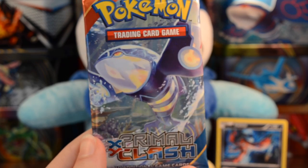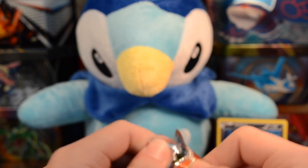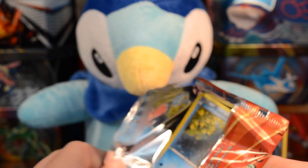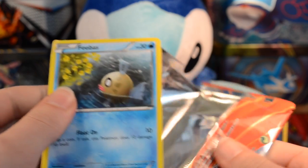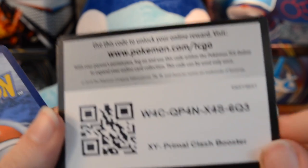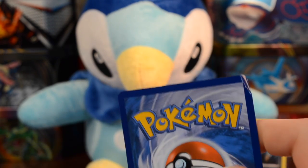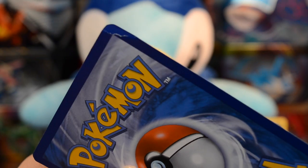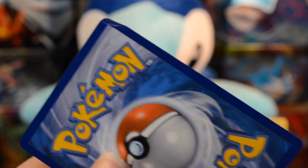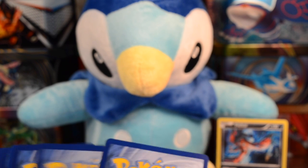My favorite pack we got in this blister — Primal Clash, with Primal Kyogre. We could pull a Primal Kyogre full art! Oh my gosh — Phoebe's is bent. Phoebe's is bent! Way to go, Pokemon — that is some great quality right there. Here's a code card for you guys. Let's just look at this Phoebe's for a sec. That is terrible, that is really bad. Poor Phoebe's — that sucks.